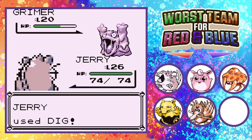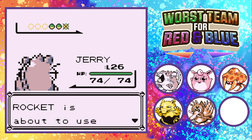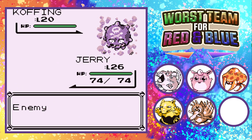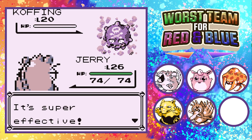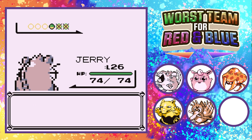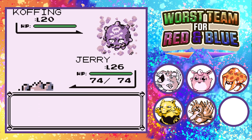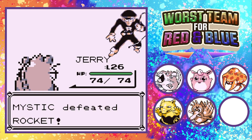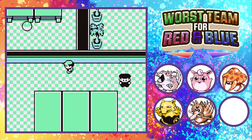I gotta go heal up Drowzee at the Pokemon Center. Also, Levitate doesn't exist in Gen 1, which means you get hit by Dig. The lift key is actually on the next floor down, not here — I always forget that. I gotta go heal up though because Drowzee has to evolve into Hypno. All right, I'll be right back.